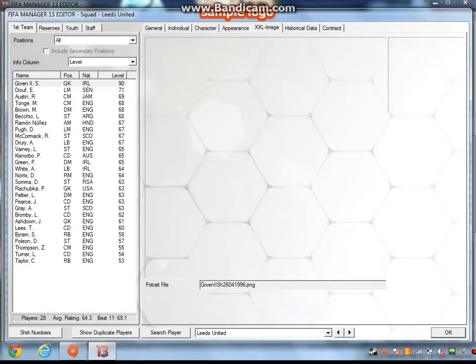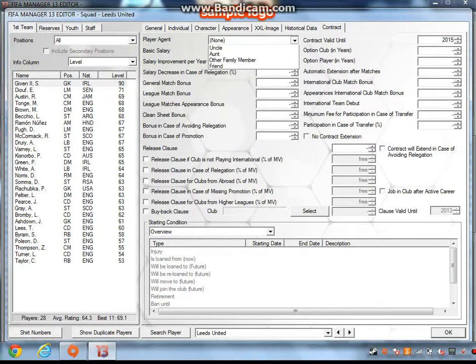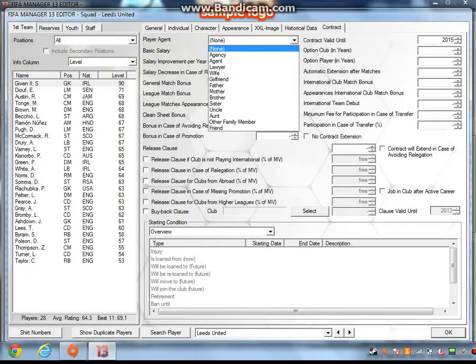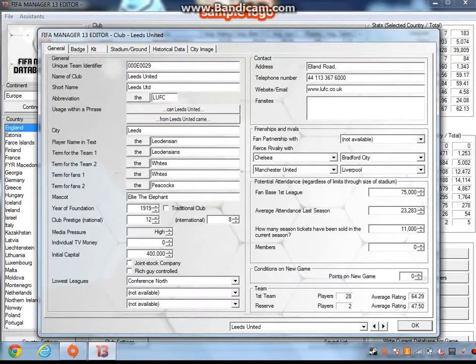There are many things you can do. You can change the club — Bradford, Sheffield United, QPR. You can change the contract, so like you can have the agents and all that. There are also club settings, so you can change the name of the club, the abbreviation, the short name, the set of the firm, the fair name, the term for the team, term for the fans, the mascot — I love the elephant — and their prestige, so it's pretty high.